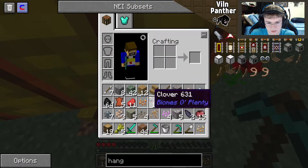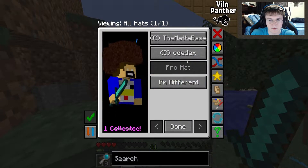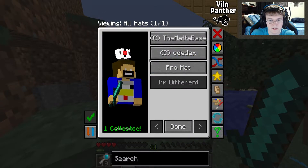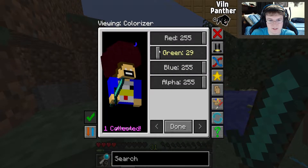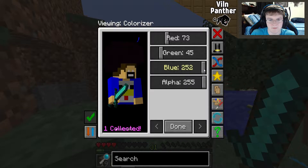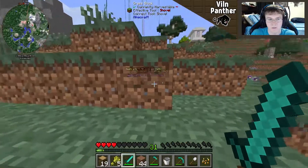I thought that was a creeper. I was gonna go in there but now that you've got blazer eyes I don't know if I will. We pretty much got everything we need really, except the cauldron and the pearl.